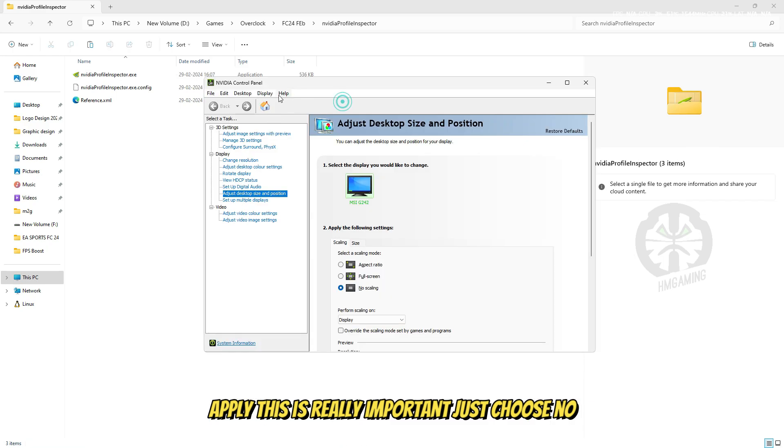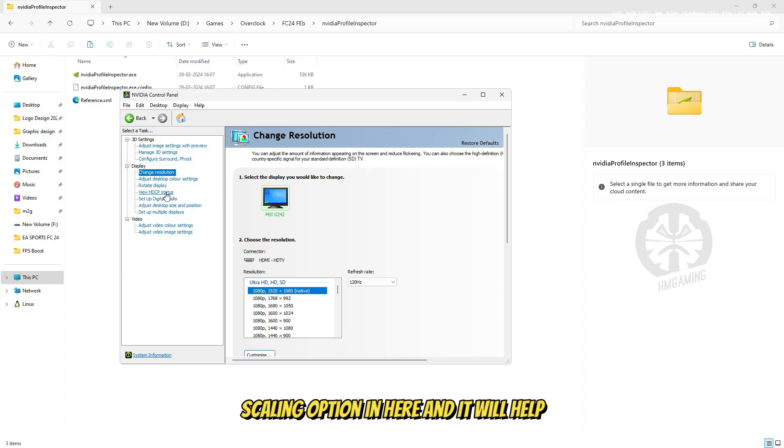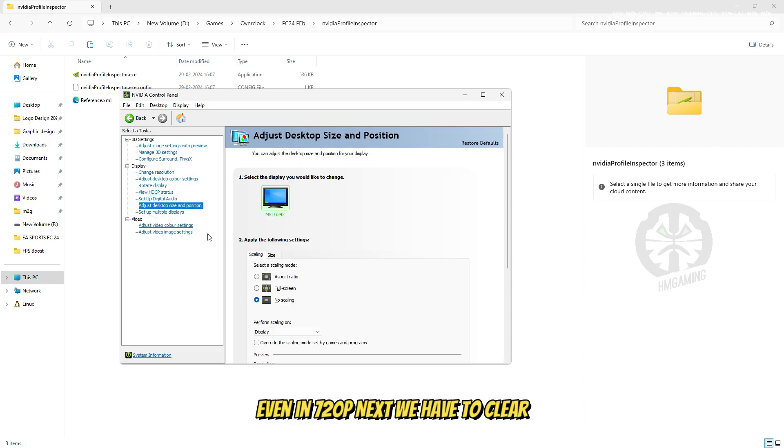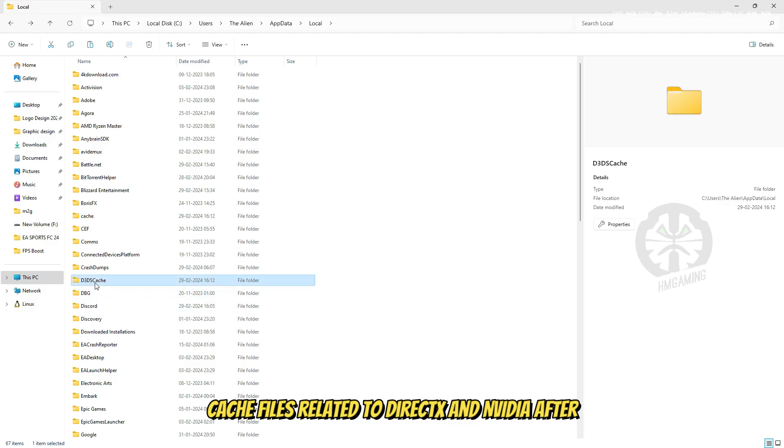This is very important: just choose the no scaling option here — it will help to play this game with good visual settings even on lower resolutions. Next, we need to clear the cache files related to DirectX and NVIDIA.